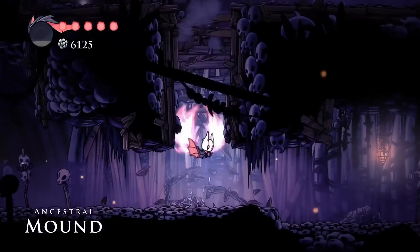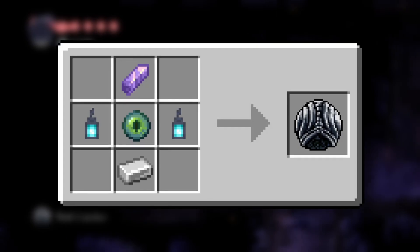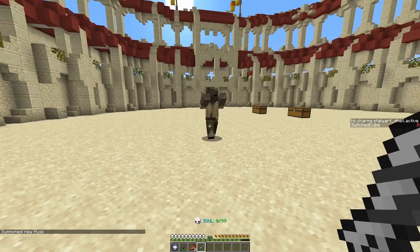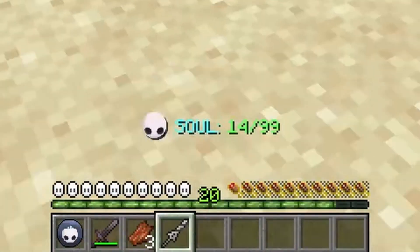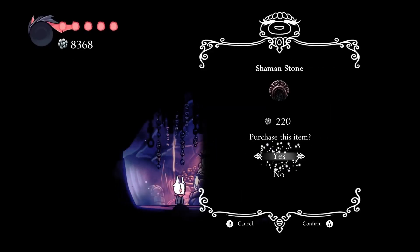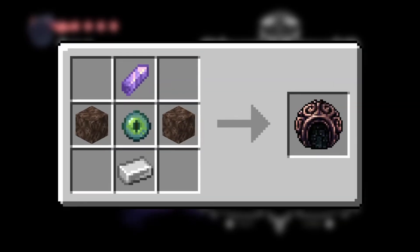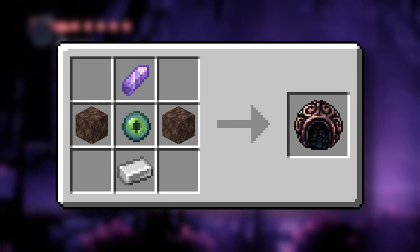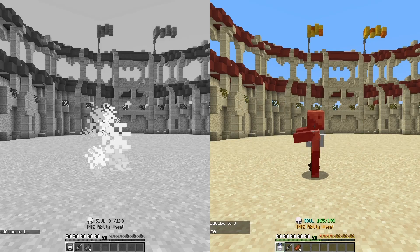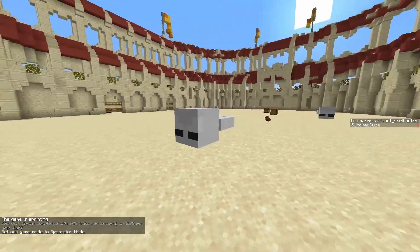The Soul Catcher is found at the very end of the Ancestral Mound, after killing the Elder Boulder. It is crafted with soul lanterns as the material and costs two notches to use. It increases the amount of soul gained when striking an enemy with the nail. Shaman Stone is bought from Salubra for 220 Geo in the Forgotten Crossroads. It is crafted with soul sand as the material and costs three notches to use. It increases spell damage by 33 to 51% depending on the spell, and also increases the size of Vengeful Spirit and Shade Soul.